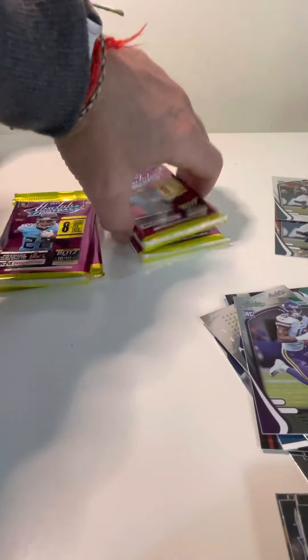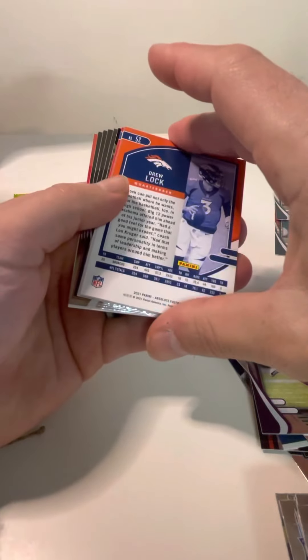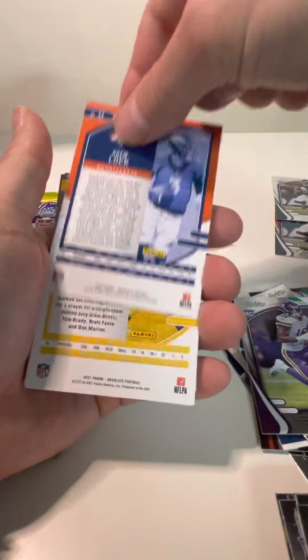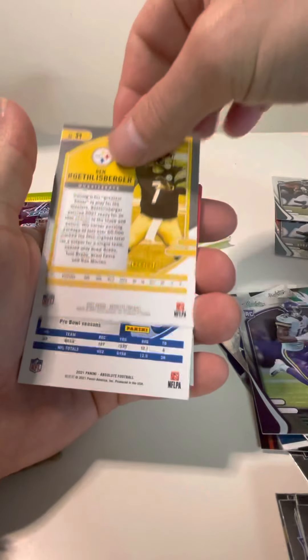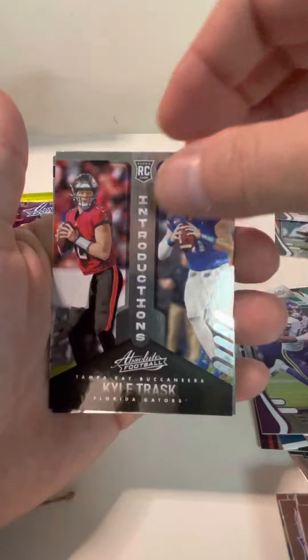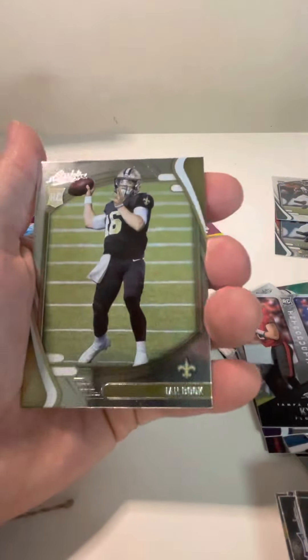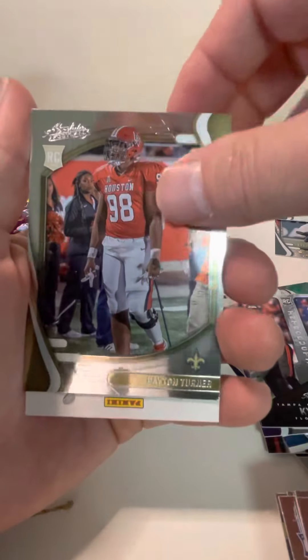You get three of those green parallels per blaster. Honestly, I can run back and get more of these — everyone's chasing those kabooms. I know why, they're just beautiful cards. Drew Lock, Ben Roethlisberger, Stefon Diggs. And then Kyle Trask — obviously not the quarterback we're looking for — but this is another one of those Introductions inserts. And then our regular rookies: Davis Mills, Chris Evans, Ian Book, and Peyton Turner.